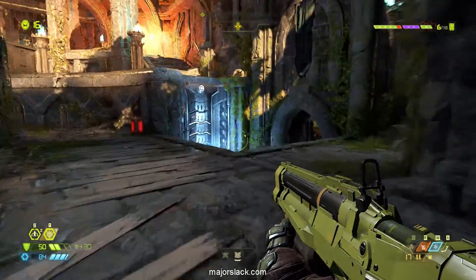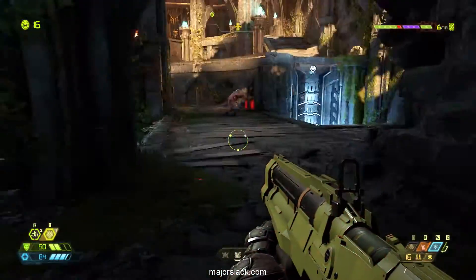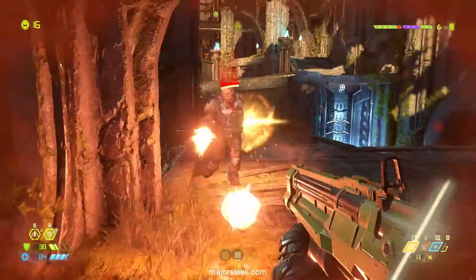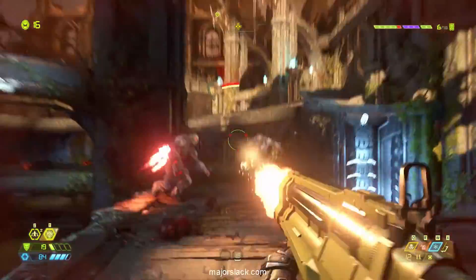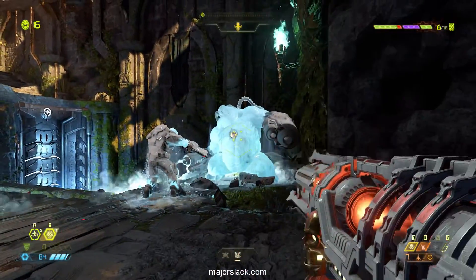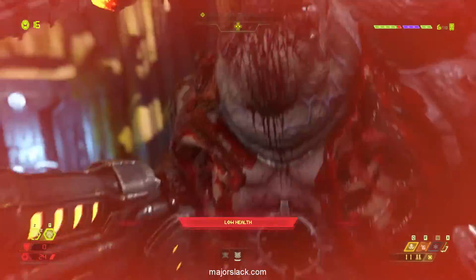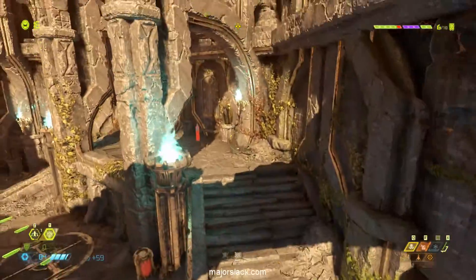There are also four chainsaw fuel cans. If you let your chainsaw refuel one pip before picking up a couple of cans, you could refill your chainsaw twice over in this Slayer Gate, which means you can get two free heavy kills. You might as well make use of that because you can't take it with you — well, technically you can. I'll explain in the slow-mo replay.